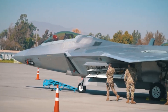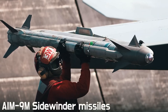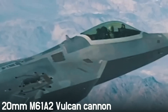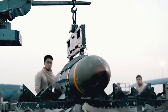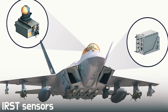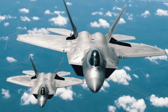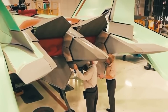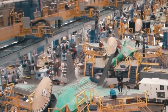The F-22 Raptor primarily relies on internal weapon bays for carrying its arsenal. In air-to-air combat, it can carry AIM-9X Sidewinder and AIM-120 AMRAAM missiles, along with an internal M61A2 20mm cannon. For air-to-ground missions, it can carry 1,000-pound GBU-32 JDAMs or small-diameter bombs (SDBs). The F-22 can also carry external weapons, such as four AIM-120 missiles on pylons, although this is not a common configuration. The fifth-generation F-22's unique combination of stealth, speed, agility, and situational awareness, combined with lethal long-range air-to-air and air-to-ground weaponry, makes it the best air-dominance fighter in the world.